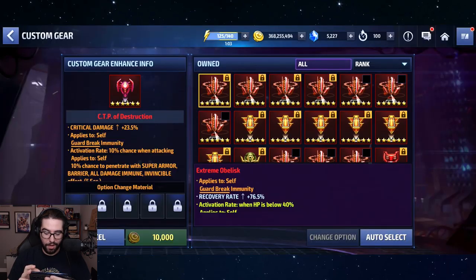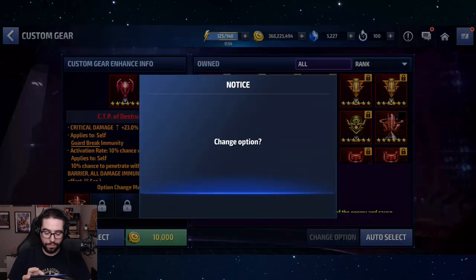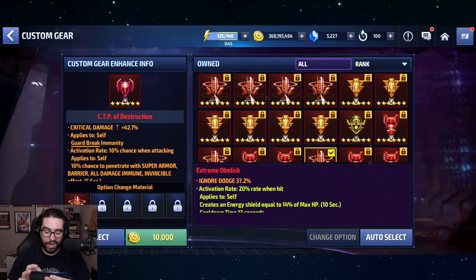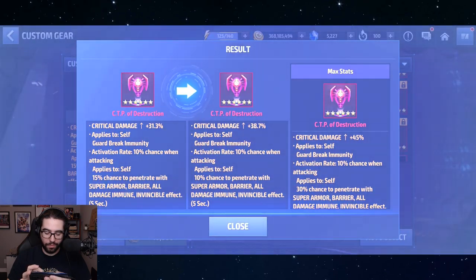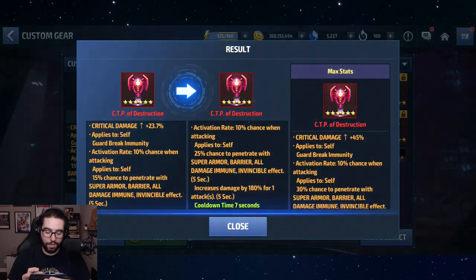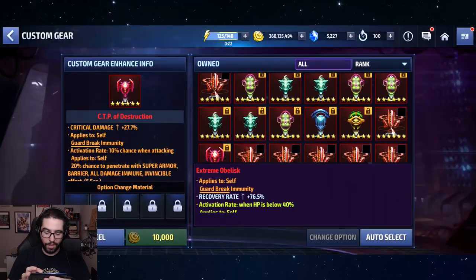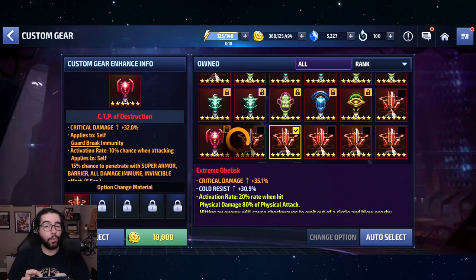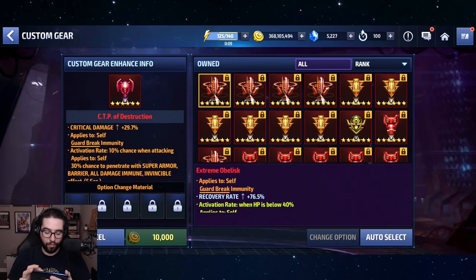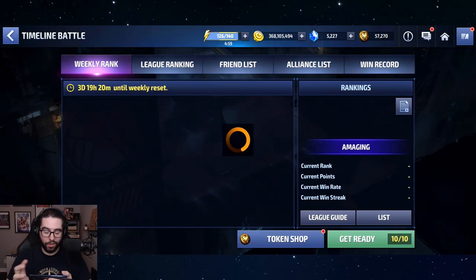We're getting 10% penetration rolls with high crit damage repeatedly — pretty unlucky. The proc percentage is also linked to the penetration, so 30% penetration gives a 200 proc. Another 25%... a 20%... 45%... and there we go — 30%. We lost about 12% crit damage for it though. I don't think that's actually worth it, to be honest, but we did get to a perfect 30% penetration proc.